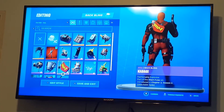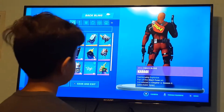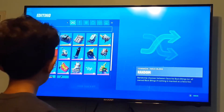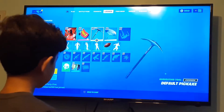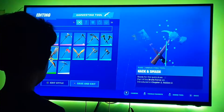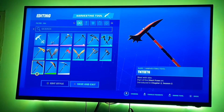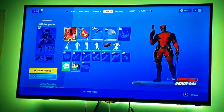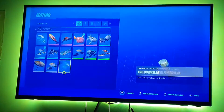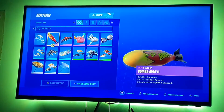Over here we're going to be using the Kabang backpack. And for the pickaxe, we're going to be using the TNT. For the glider, we're going to be putting the Kabang one — wait, is it called Kabang? It's called Bombs Away.